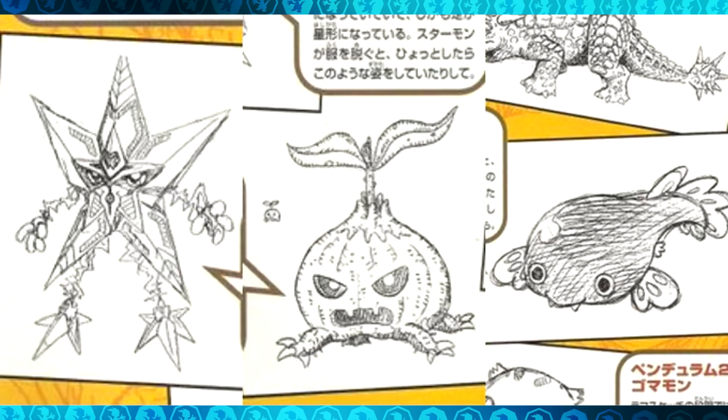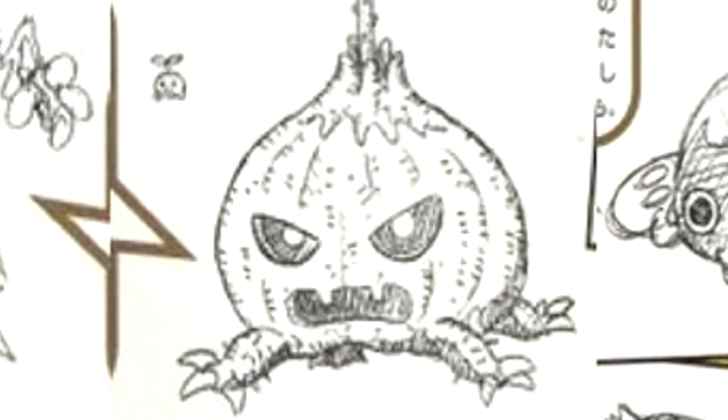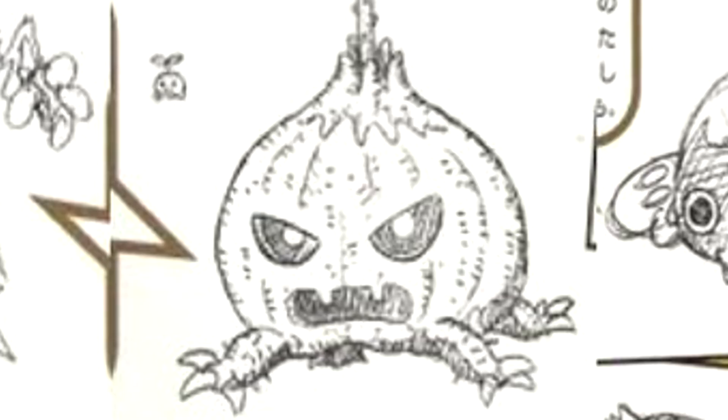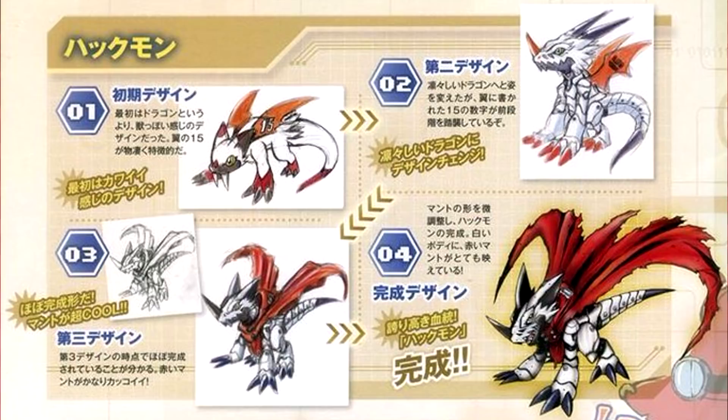Here are the early designs of Starmon, Datamon, and Otamamon. Starting with Starmon — this one just looks bad, I'm really glad they used the final design instead. Then Datamon just looks like a nasty, ugly plant — so horrifying, compared to the happy monster we have today. And for last, Otamamon just looked like a little cute fish — not even bad, but I still like the final version more.